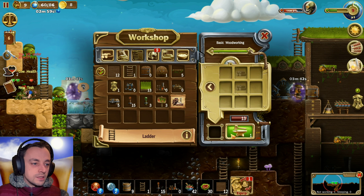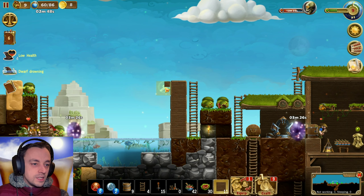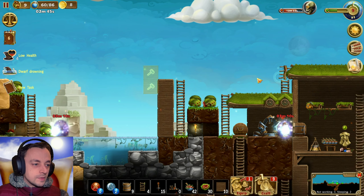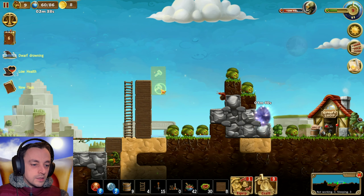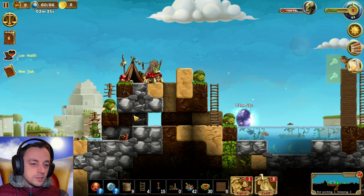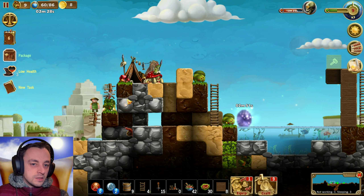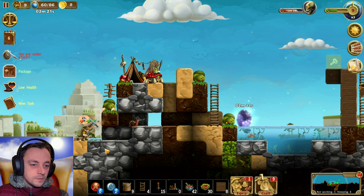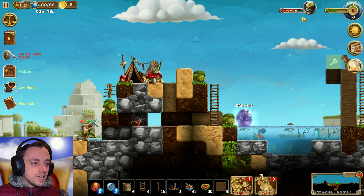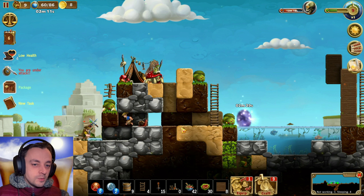We need more ladders, and we need to make it so that they can't get over the top of this as well. So we could do with a bit over here, here and here, so that they can't get up. Because them getting up is a massive problem. How are they doing with these goblins? Concentrate on goblin murder. How dare they attack us 13 minutes before the main attack arrives?